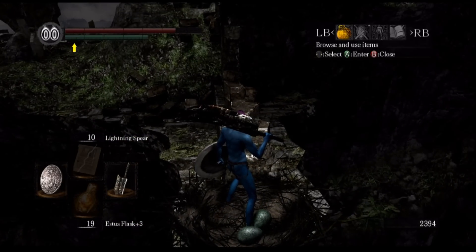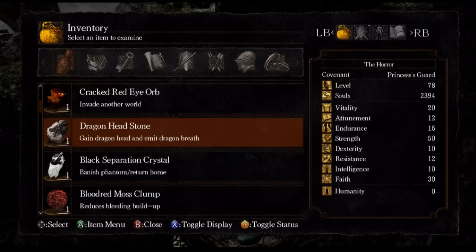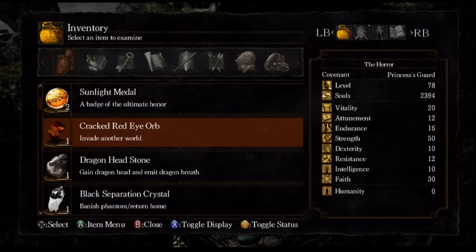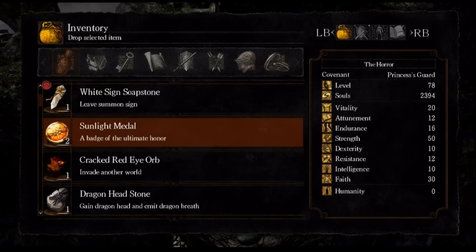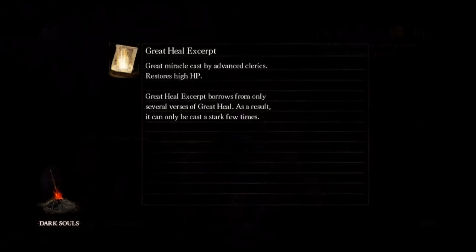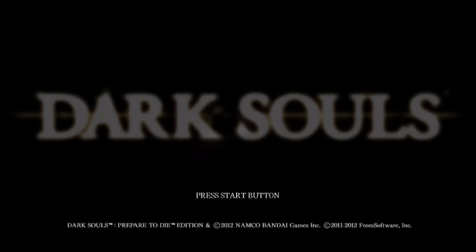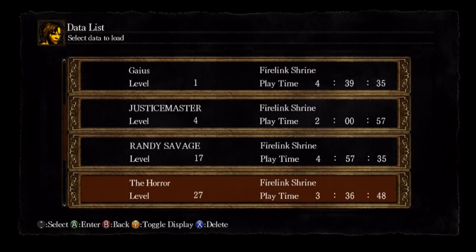Snuggly's nest. First thing we're going to drop is a sunlight medal, because that'll actually give us something. If she doesn't say anything, that's your cue — she'll accept the item that you dropped and give you something back.